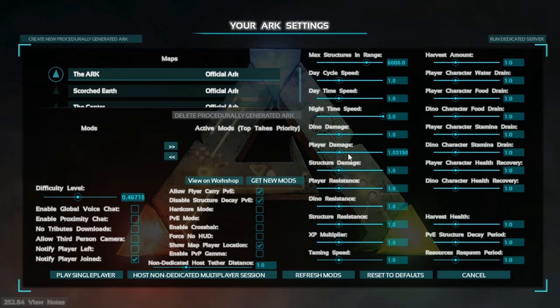Structure damage I would leave as one. Player resistance is how much damage you take when you fall or get bit by something. If you set it down to zero, you're not going to take any damage. If you set it up to three, you're going to take a lot of damage. I would just leave that as one. Dino resistance — same thing as player resistance, I'd also leave that as one. Structure resistance I would leave as one as well.